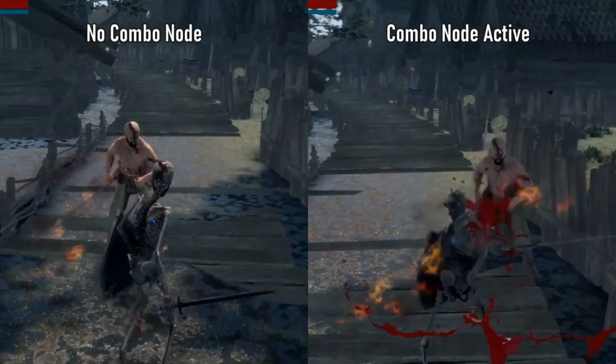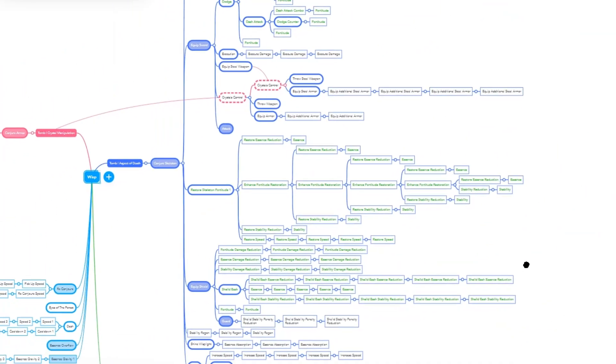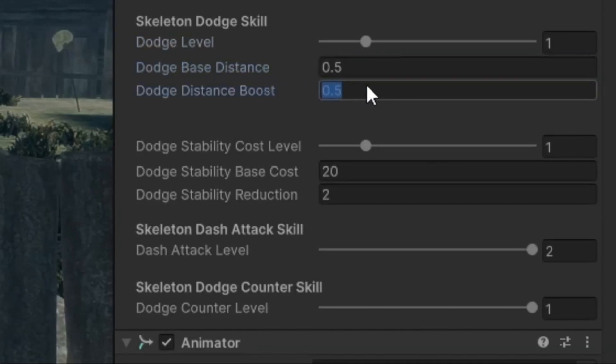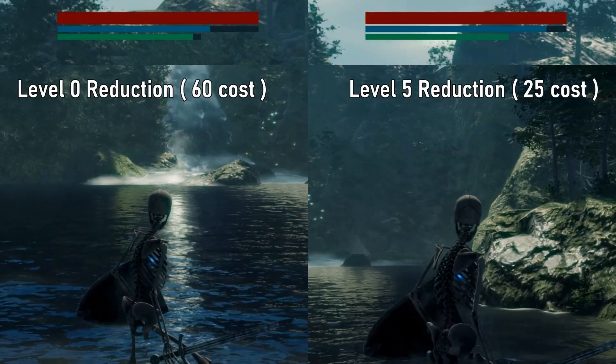Hi guys, previously we added most of our skeleton skills to our skill tree manager, and in this devlog we will add the rest of the skeleton warrior skills to it. I will share my thought process on how the computations work for the rest of the skills, and by the end of each skill we will compare a low level version of each skill to their higher level form.